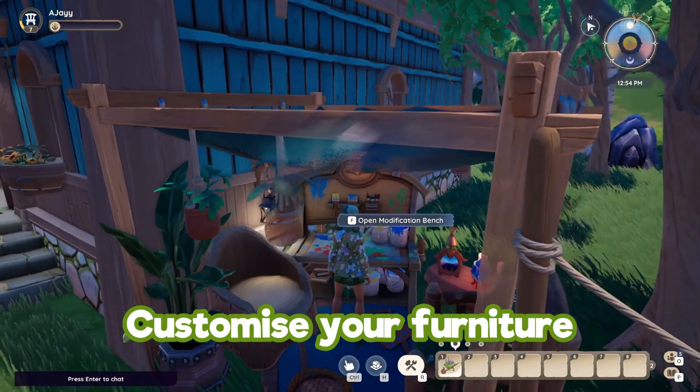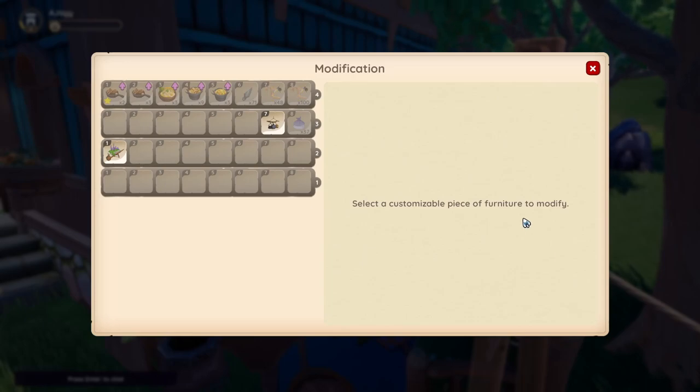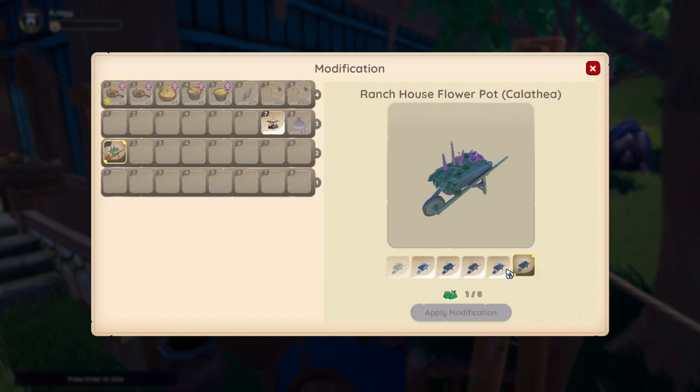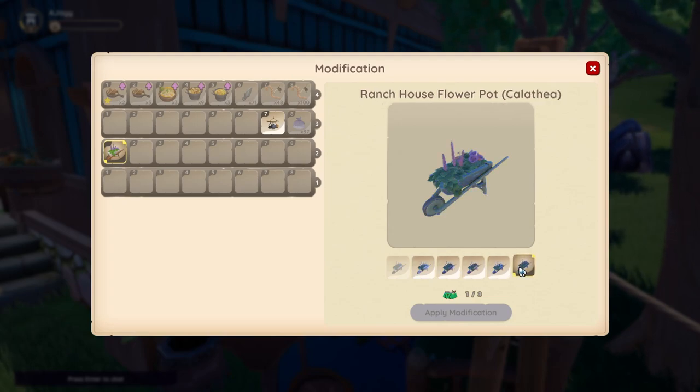To unlock customization of furniture you want to unlock the modification bench by leveling up in decorating and furniture crafting, then purchase it from Tish. Once you do that you'll be able to buy modification kits and easily modify your furniture — just pick up the furniture, go into your inventory, and customize away. Every furniture item has the same colour swatches so you can easily match everything.